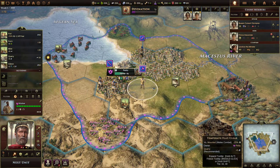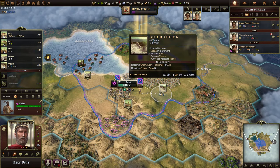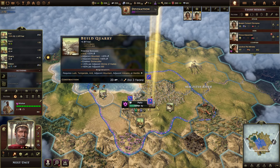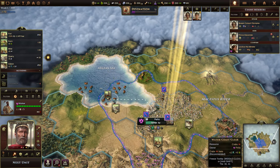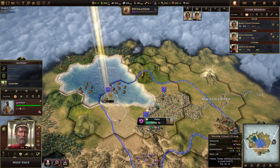Now we have one worker and we need to figure out what we want to improve. The game wants us to build an Odeon because it'll give us culture, but it's going to use stone every year, so we want to get stone first. We could do a quarry, which is what was being recommended. We could also do nets to give us growth. I think we're going to do the nets first because it'll give us good food.